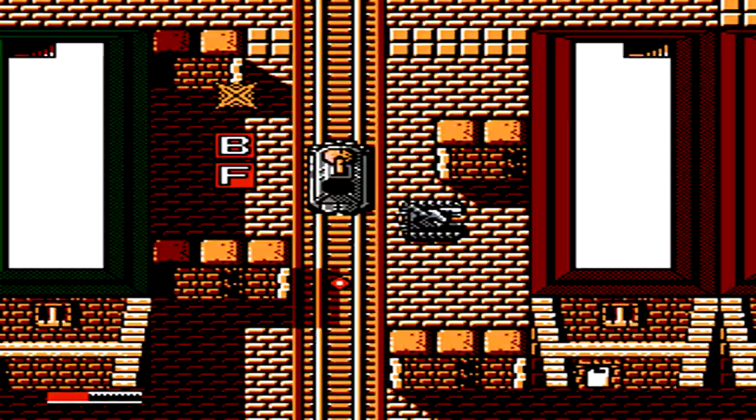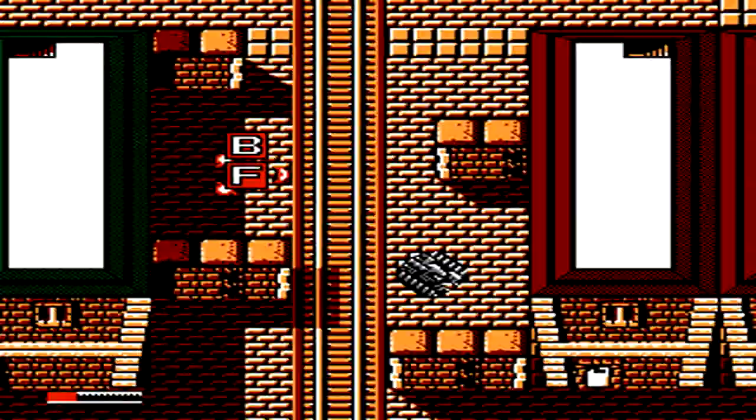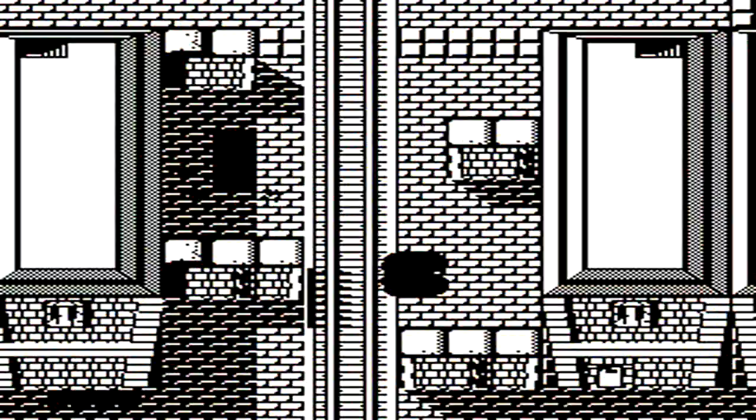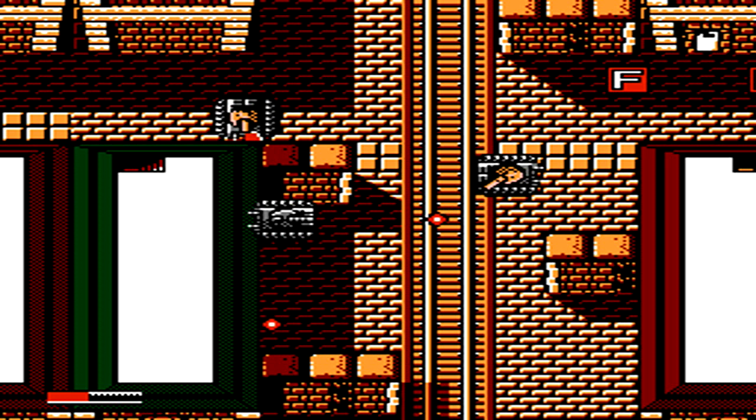Equip your rapid fire and the big blast, especially if you have it maxed out, and take out this train before you continue on. Thankfully it only takes about two or three shots with the extra explosion to easily defeat it. Right after that, three multi-hit tanks will appear, but thankfully due to the barrier setup and the walls of the building, you'll be able to single out each one of these tanks and take them out individually.